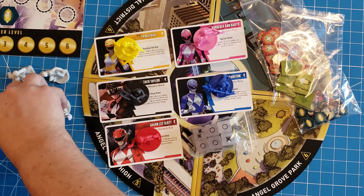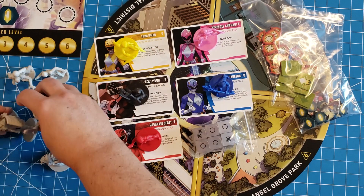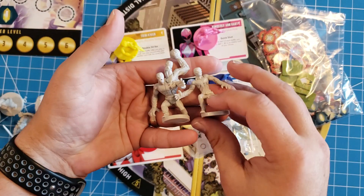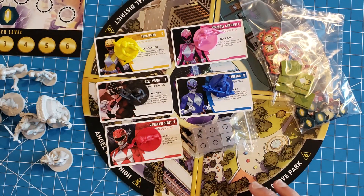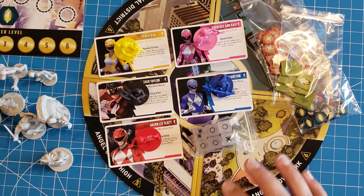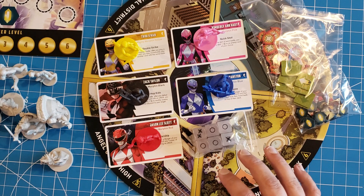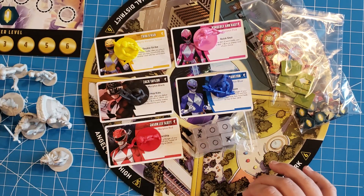For the base game you have your one boss Rita, four monsters, and two different main villains. Now let's go ahead and address the elephant in the room first — for me the price point on this game is rather high, especially for what I believe you get within the game.